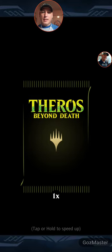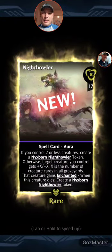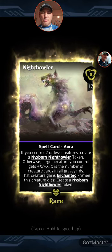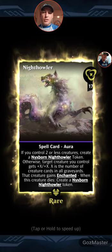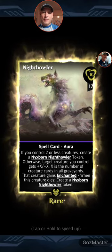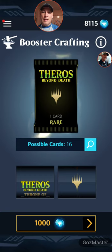We get another black card — Night Howler. If you control two or less creatures, create an export Night Howler token. Otherwise, target creature you control gets plus X, plus X, where X is the number of creature cards in all graveyards. It's an okay card — one I'll just masterpiece and probably never play with again.